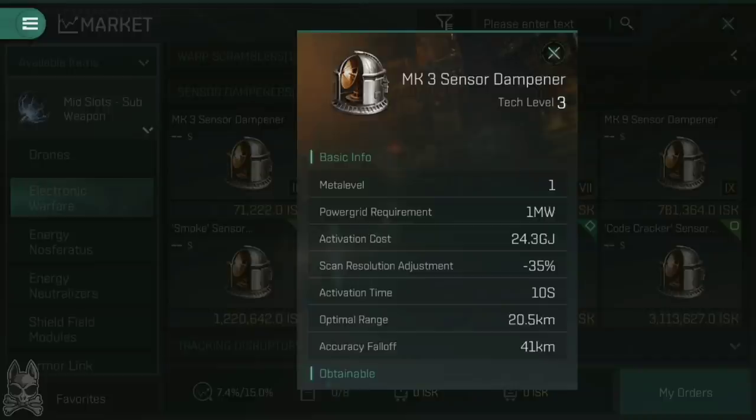If the target moves an additional 41 kilometers away, so it's now at a total of 61.5 kilometers, that 35% reduction drops down to 17.5%, because one accuracy fall-off takes you from 100% down to 50% effectiveness. That's still a big reduction and still slows down the lock, but you do want to try and maintain that optimal range — get as close to that 20.5 kilometers as you can.